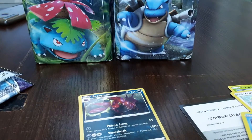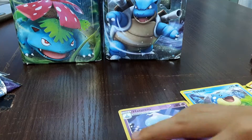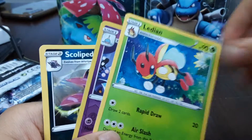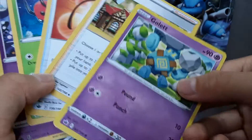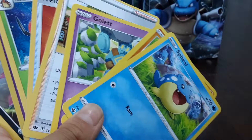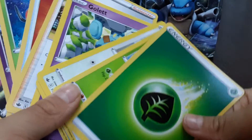I can't really see it properly, but I'm going to review all the cards I have. Starting with the super rare, which is Scolipede. Then we have Hattrem, Ledian, the trainer Welcoming Lantern, trainer Clara, Gollet which evolves into Golurk, Crab Brawler, Spheal, Raichu, Porygon, Grookie, and finally the energy card.